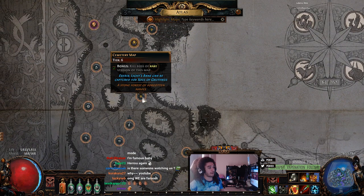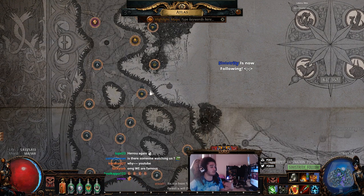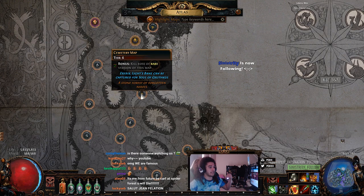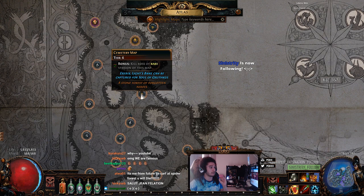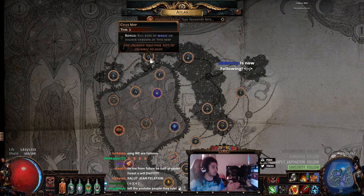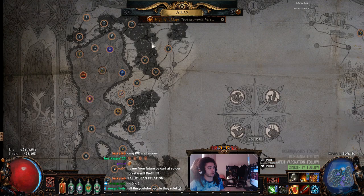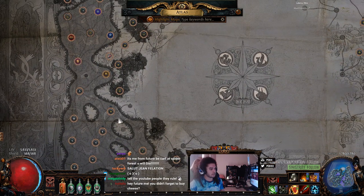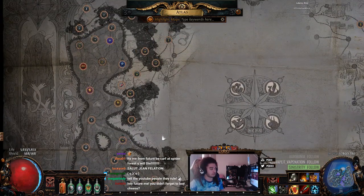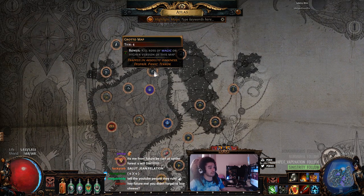So the first Shaper's Orb would come out of a tier six map. You clear your shaped area, you force Elder onto your Atlas, and then wherever Elder spawns, you need to start killing away Shaper to force the Elder to kind of take over. As an example, if I were to do this cells map right now — this has a Shaper on it — Shaper will always kind of try to control Elder. Shaper is surrounding it, preventing Elder from spreading. So if you want Elder to spread, you have to actually clear the adjacent maps next to it.